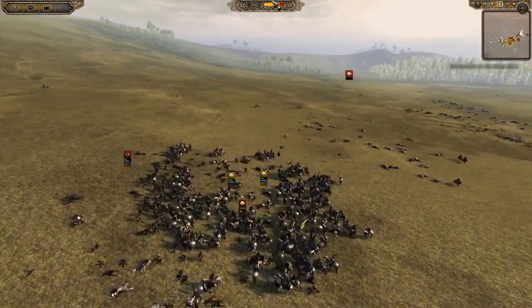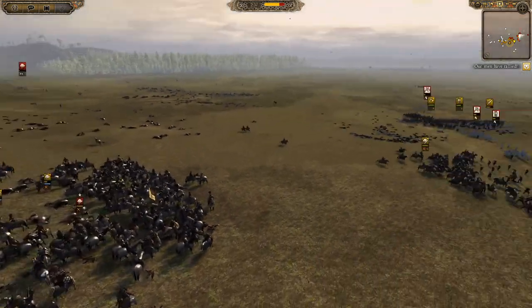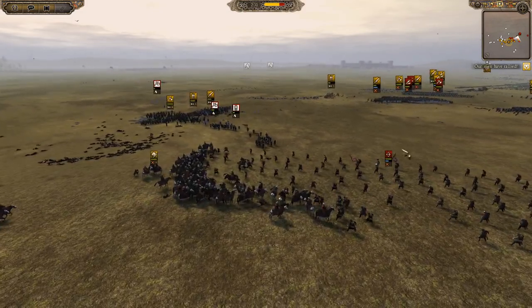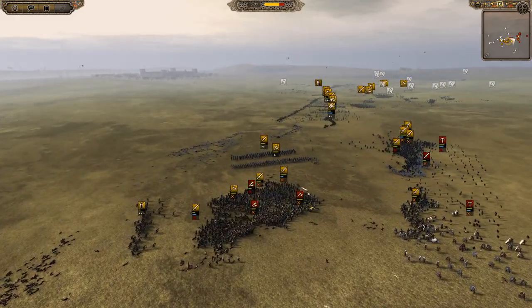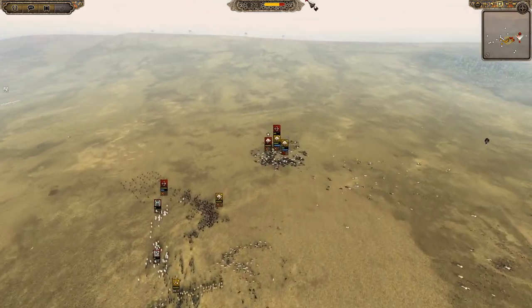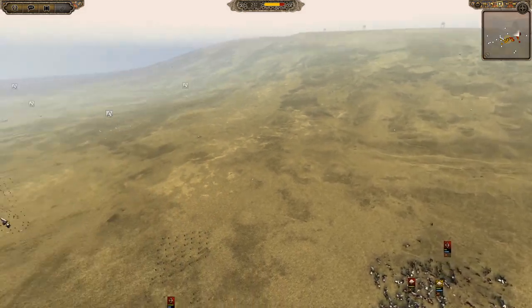The Holy Roman Emperor is still holding his own, doing his best. Got units here losing decisively though, and there's a huge rout there. We've got Ascari Nobles trying to chase down these archers. This is kind of the main concentration of the resistance of the Holy Roman Empire — and like in history, the Ottoman Empire is going to win today by the looks of it.